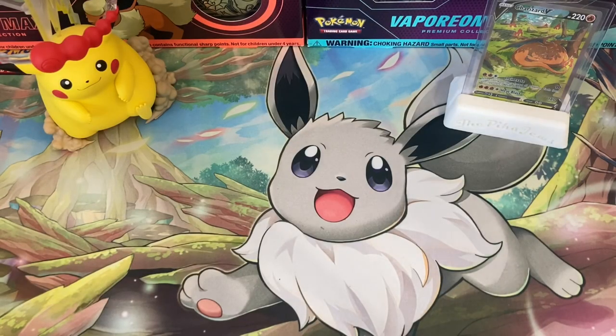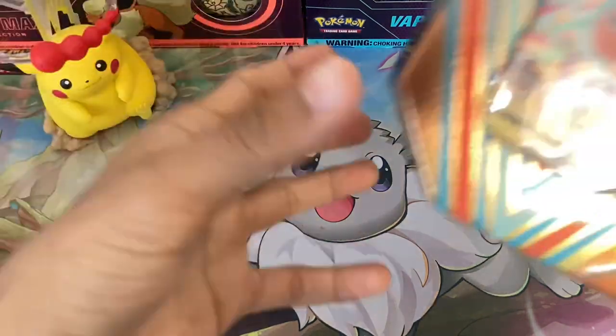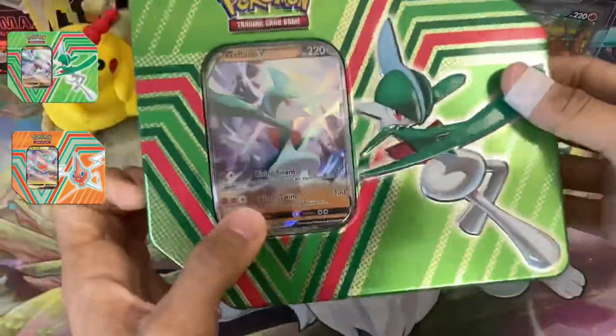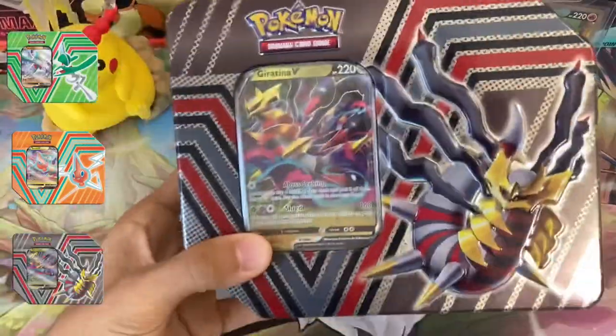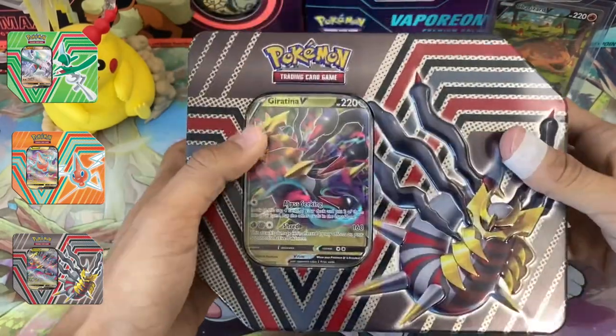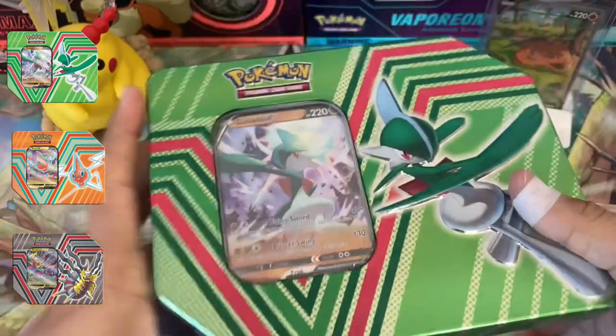What is up YouTube, we're back with another video — it has been a while but we are glad to be here. This is going to be a big opening; we're going to be opening a couple of tins. We have the Proton V-tin, the Gallade V-tin, and of course the Giratina V-tin. We're going to be opening all three from this set, so it's going to be a fun opening. Let's get it started with Gallade.